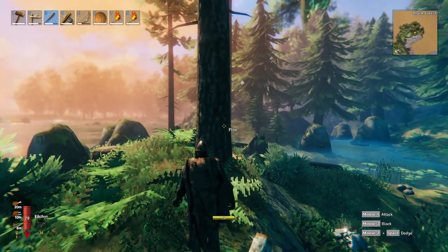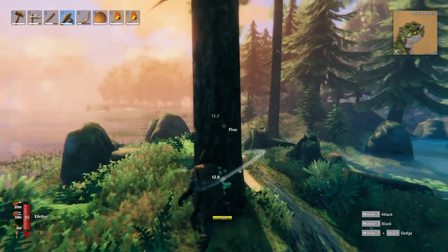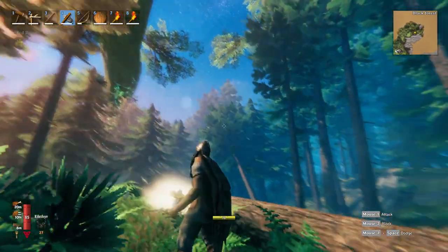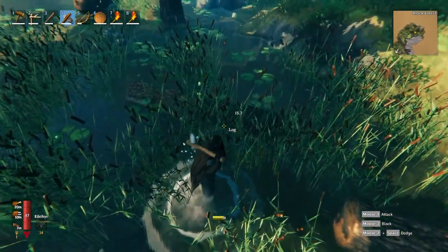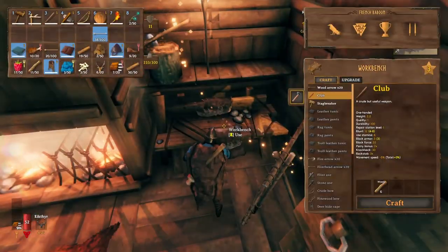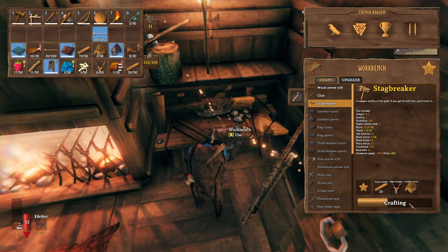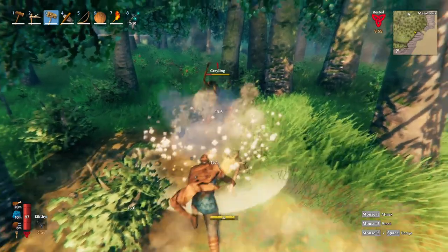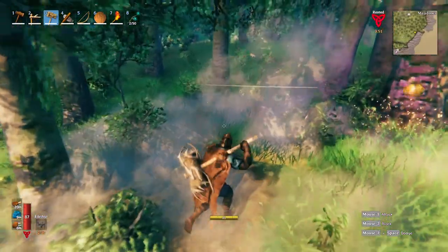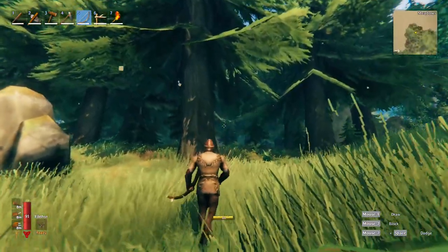The first thing we will want to do in the Black Forest is to get some core wood. To get core wood, we are going to need to chop down pine trees. Pines are easily recognisable as they are much taller and do not have foliage at their base. Once we get enough core wood, we are going to craft a stakebreaker — a weapon that will be very useful when we start to explore dungeons. It is a slow weapon, but it inflicts a good amount of damage and has a large area of effect, making dealing with groups of enemies much easier. Now that we have a stakebreaker, we can more confidently explore the Black Forest.